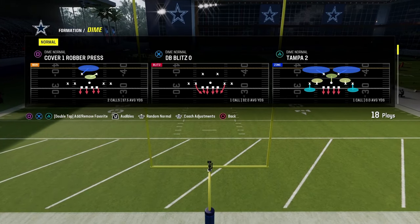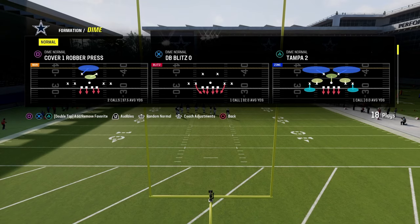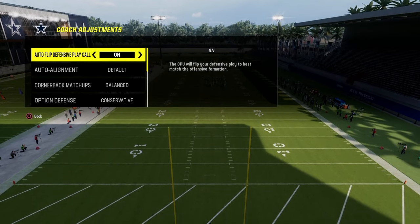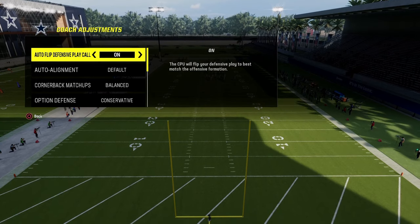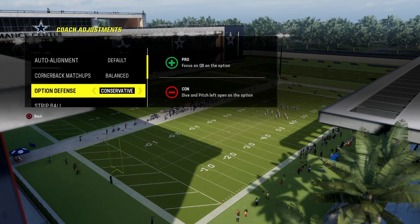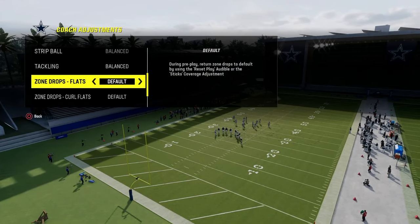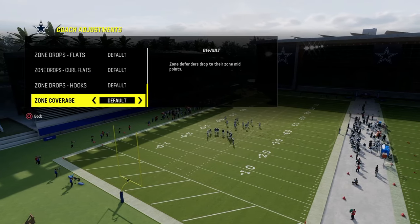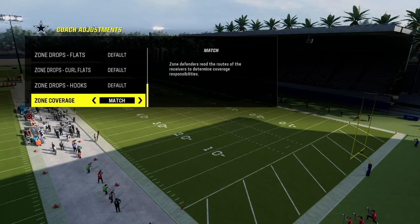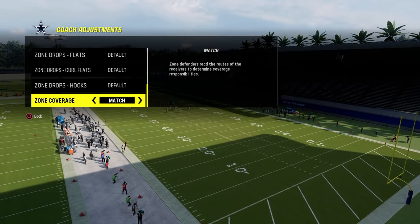A lot of people think this blitz was patched or is less effective, but it's actually super good. For this specific defense, we're going to leave our auto flip defensive play call on, our auto alignment on default, and our option defense on conservative. With Dime, we put everything on default except our zone coverage — we're going to turn match on. This makes the cover three play a lot smarter and you'll get more reroutes because you're on default line, not baseline.